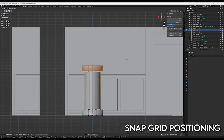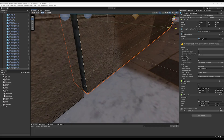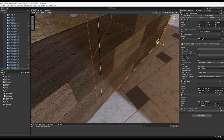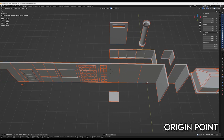When modelling, remember to use snap grid positioning. Not only does it make it easier to ensure pieces fit together perfectly, but it takes the burden of non-snapping positioning away. Some engines allow you to snap pieces together with vertices, but this isn't always as reliable as just moving pieces around on a grid. Keep the origin point in mind, as this will make asset placement even easier in the game engine. Once you've got modular levels down, you'll be flying.